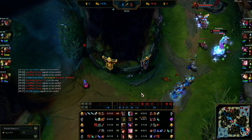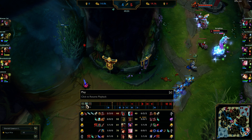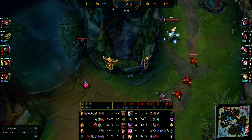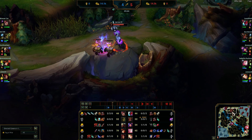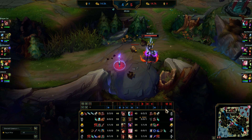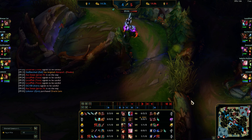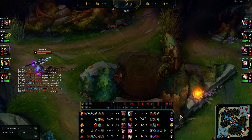Your job as a jungler is to pressure your lanes — make their laning easier, get them snowballing, or counter pressure they might be receiving from the enemy jungler. Your job is to be everywhere at once essentially. I'm just clearing camps, I want to back and spend gold, and I also don't want to be out with low mana. Jarvan does go OOM and I do a few times this game because I get so tanky I'm essentially 1v9ing, in fights for like 10 seconds at a time.